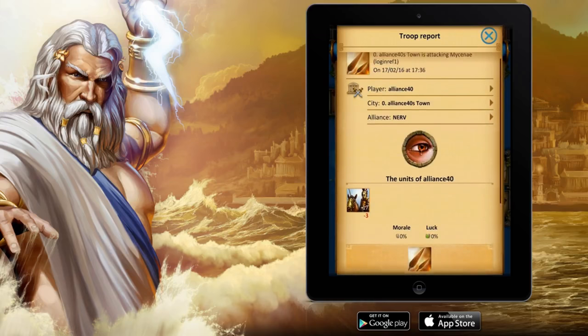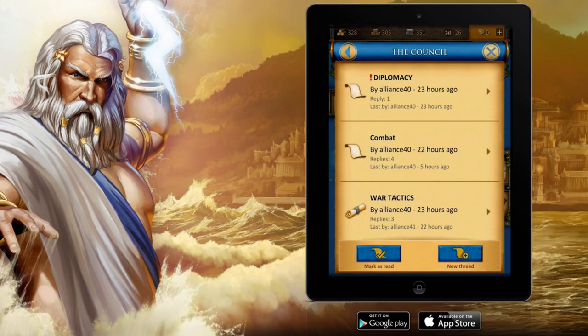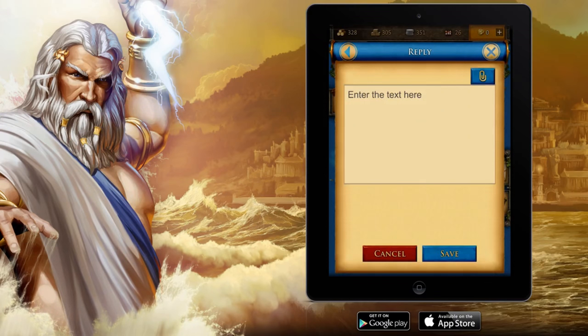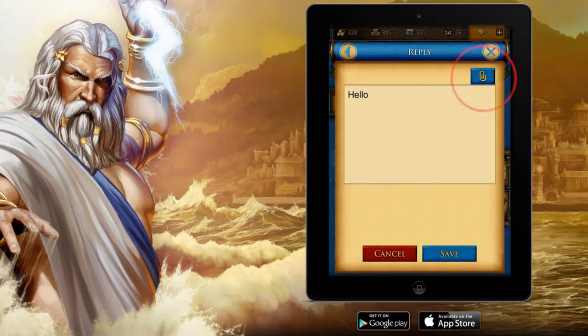Now let's go back to the forum. We will together write our own reply adding some BB code. Therefore we are going into the diplomacy subforum. There are some posts already written there. Now we are going to hit reply on the bottom. Here you can see we enter again some text and then press the button for the BB codes, which is currently in the top right corner.